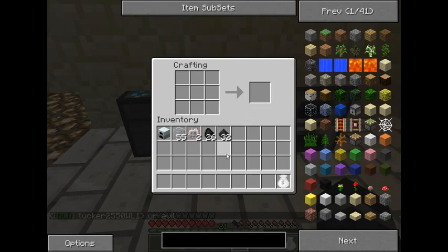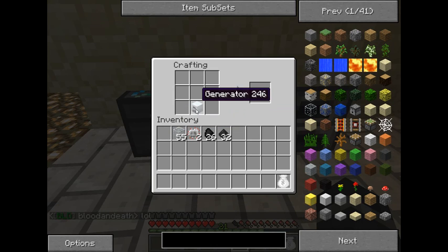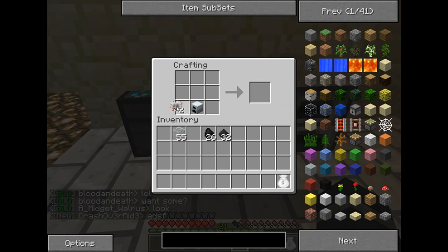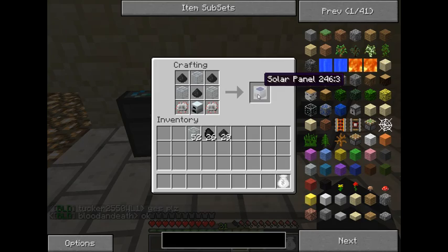To create a solar panel — just a vanilla IndustrialCraft solar panel — it's going to be one generator, two electric circuits, and you're going to need some coal dust. So go ahead and macerate some coal, and also some glass. Put the glass in a pyramid shape just like this, then your coal dust in the remaining spaces, and that gives you one solar panel.